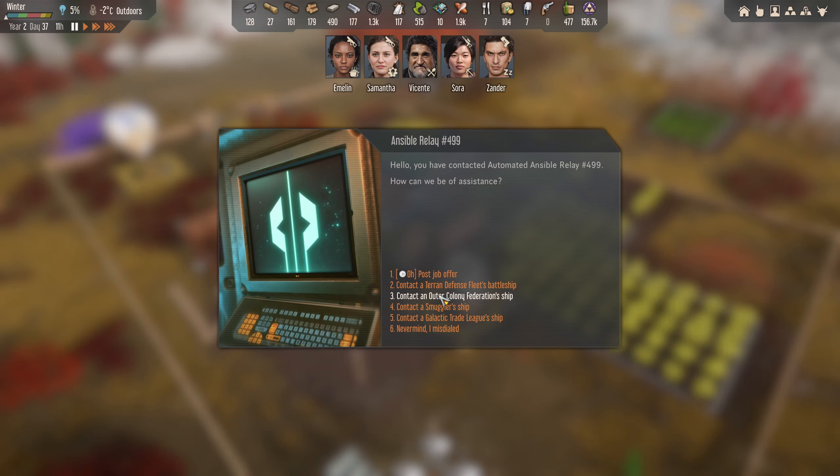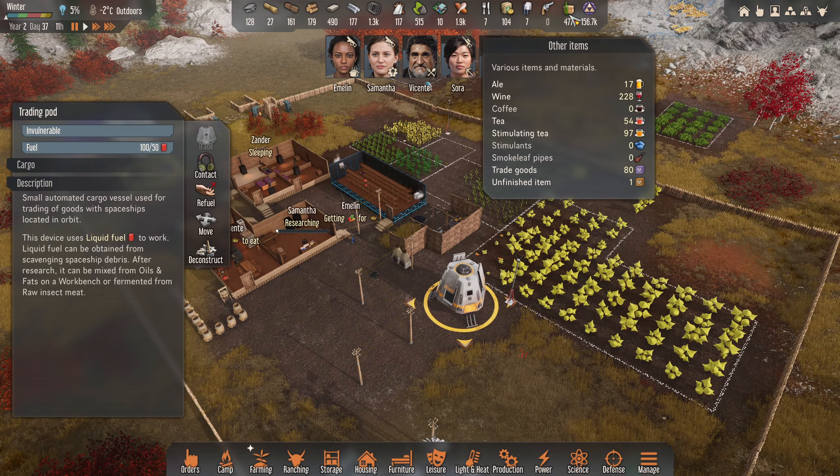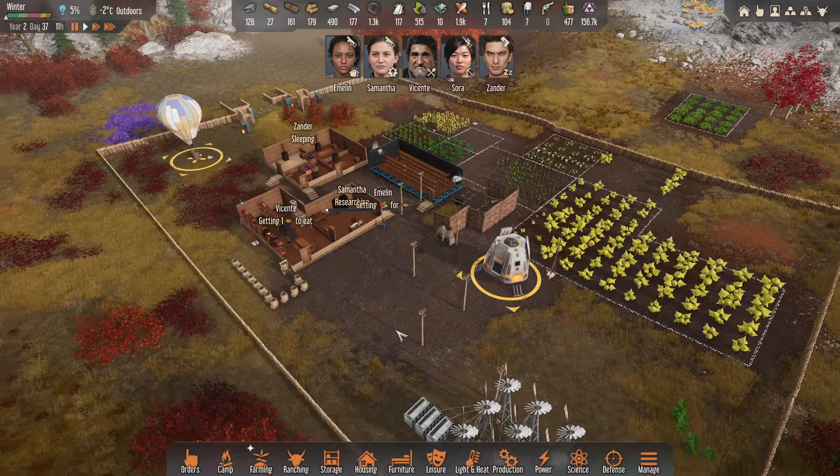I'm just looking through. So Terran defense fleet - spare weapons and armor. While the crew is always interested in relaxation goods and emergency rations. Relaxation goods - we're going to seek contact because we've got a whole lot of wine to sell. Let's do that.